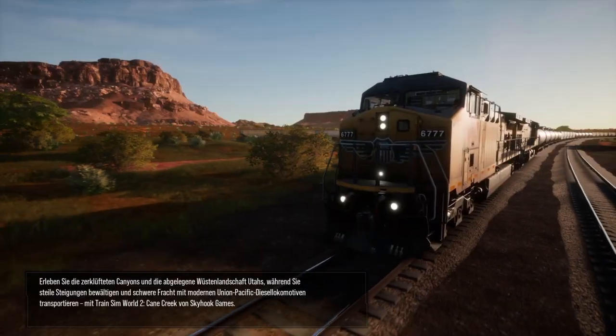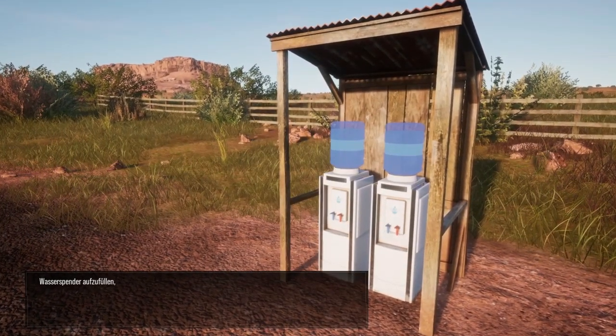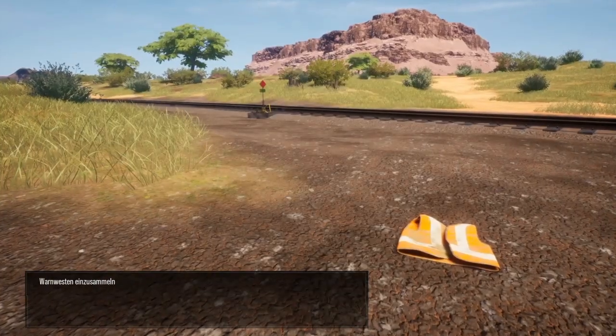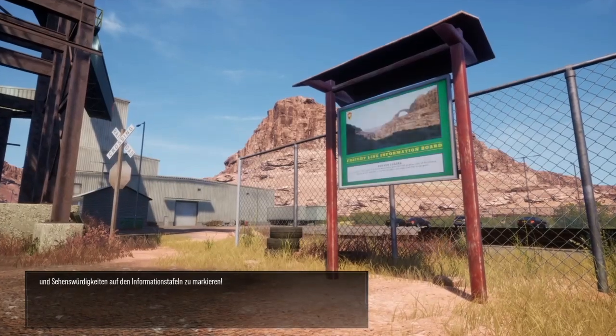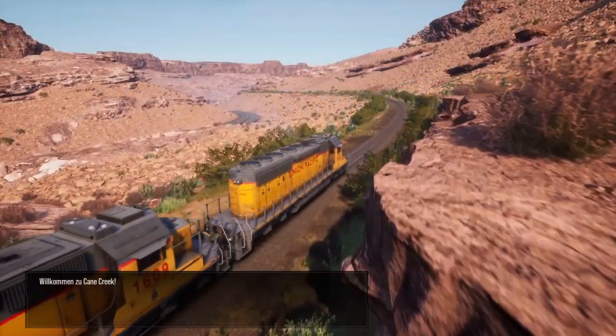Mit Train Simulator 2 Cane Creek von Skyhook Games. Vergessen Sie unterwegs nicht, Wasserspender aufzufüllen, Vorschlaghämmer aufzuheben, Warnwesten einzusammeln und Sehenswürdigkeiten auf den Informationstafeln zu markieren. Willkommen zu Cane Creek.